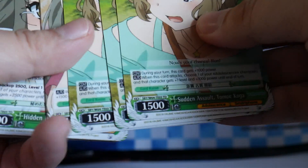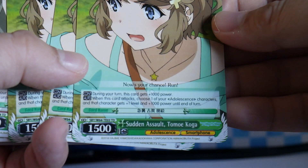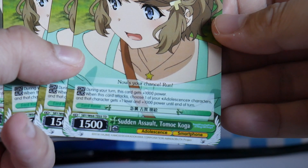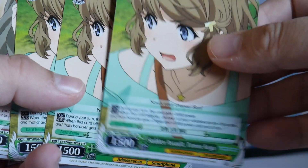We have three copies of Sudden Assault Tomoe Koga. It gives power on your turn, and when it attacks it gives power and a level to a character. So three copies of that.